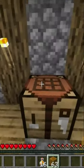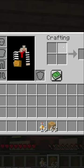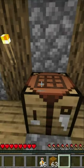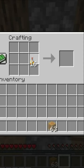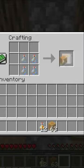How to craft a honey block: first, go into the 2x2 crafting menu in your inventory or the 3x3 crafting menu in a crafting table, and get 4 bottles of honey and put them in a square like this. Too high, too wide. And by doing that you can get 1 honey block.